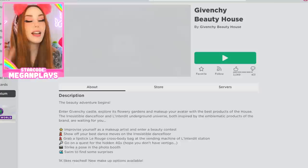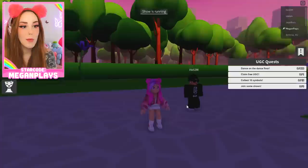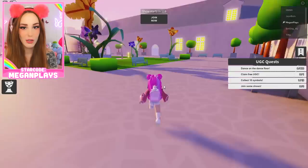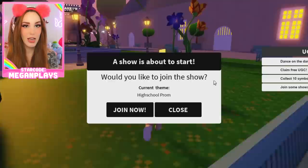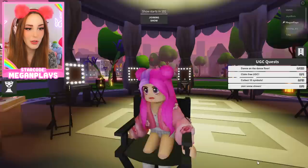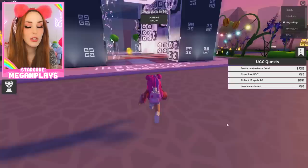The next game we're playing is Givenchy Beauty House — and I'm probably not saying that right — but rumor has it, we got some free UGC items in here. UGC quest: dance on the dance floor, collect 10 symbols, join some shows. That's easy. A show starts — high school prom. This is more my style. We got some blush. I couldn't really change my outfit, but that's okay — I don't have to win, I just have to join a show. Let's collect some more of these symbols. Basically you just have to spend 600 seconds on the dance floor, so we'll come back to that.